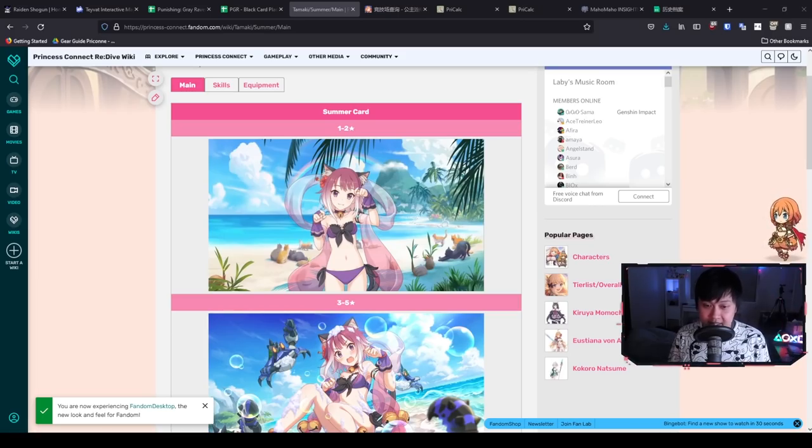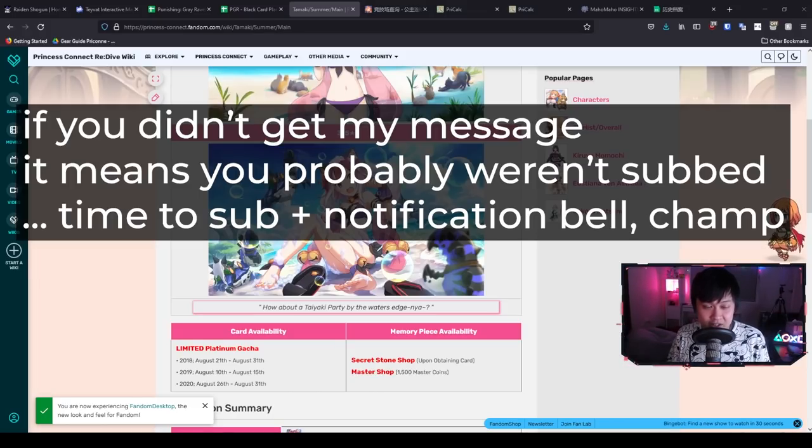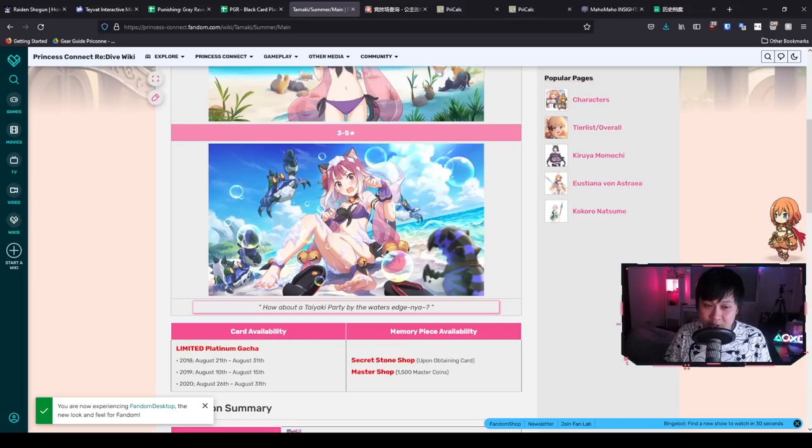Welcome back to another Princess Connect video. My name is Lace and today I wanted to talk about Summer Tamaki — it's time for the wet cat 2 to come into the game. The Summer Tamaki banner is coming up, and hopefully you got my YouTube community message not to roll your 10-pool on the Summer Kiaru banner if you already have her, or you won't get the Temple on Summer Tamaki.